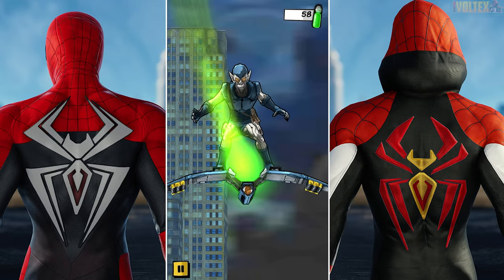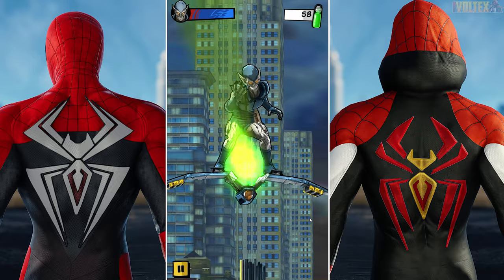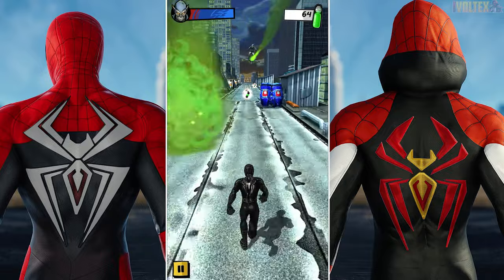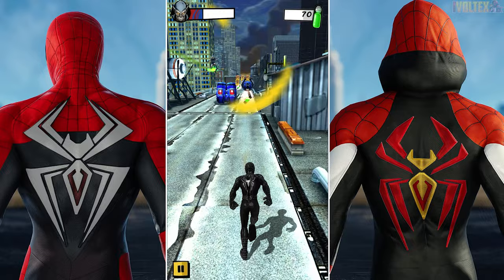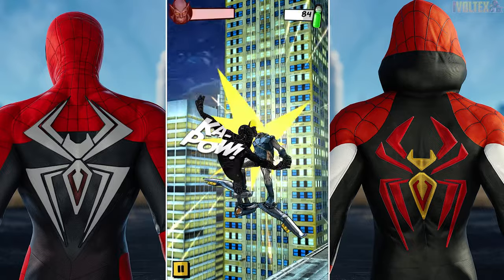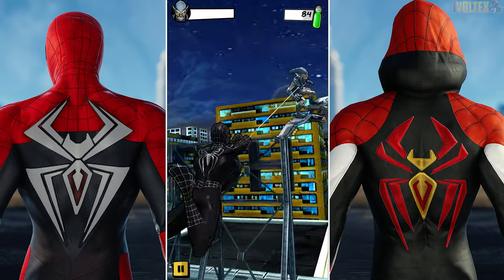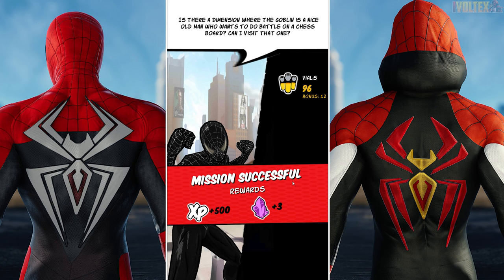We're going to keep using quite a few more suits. Let's get rid of Green Goblin — he thinks he can do something. The Spider-Man 3 Symbiote stands no chance, get out of here. That is a sick takedown. 'It's a dimension where the Goblin's a nice old man who wants to do battle on a chessboard' — I don't think so, Pete, that's just not the case here.